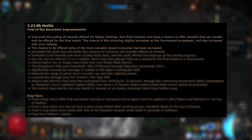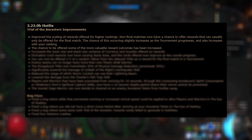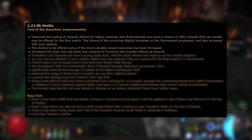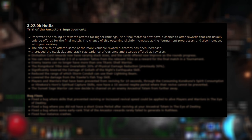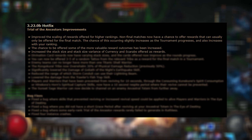The chance to be offered some of the more valuable reward outcomes has been increased, and subjectively I can say that this one's definitely true, because I was noticing a lot more unique items and a lot more six-links offered as part of the rewards post-patch. Stack sizes and stack size variants of currency and scarabs offered as rewards have also been increased. I can attest to this — before I was getting 3 or 4 chaos, now I'm getting 7, 8, or 9 chaos. Before I was offered 1 scarab, and now I'm getting 2 or 3 pretty frequently.